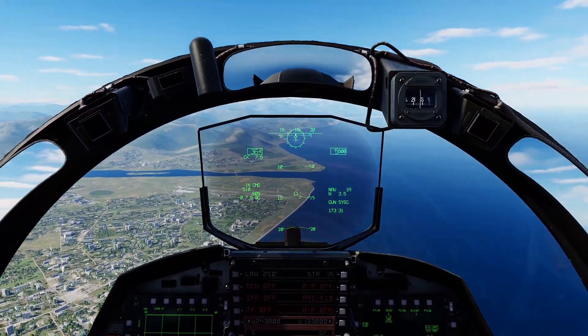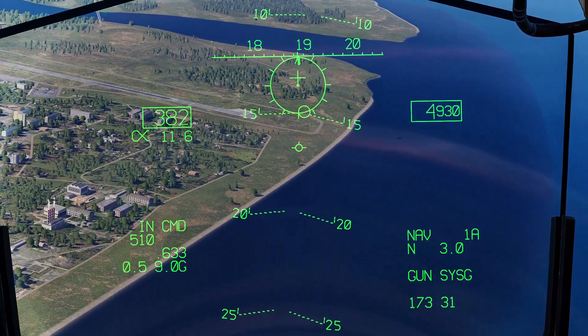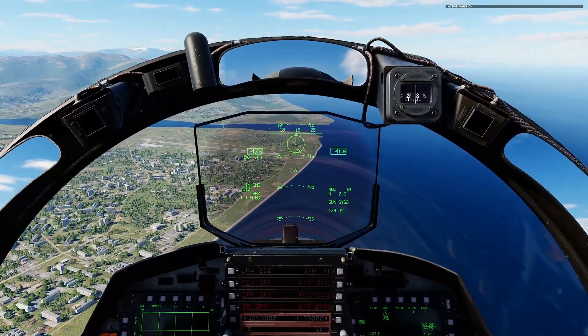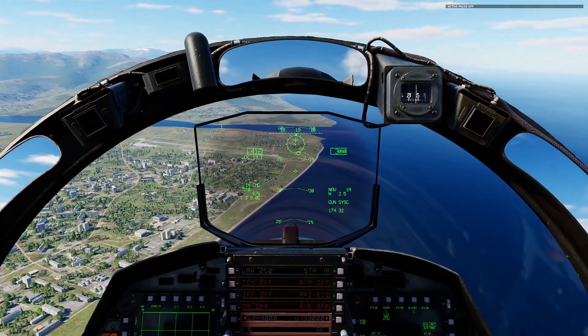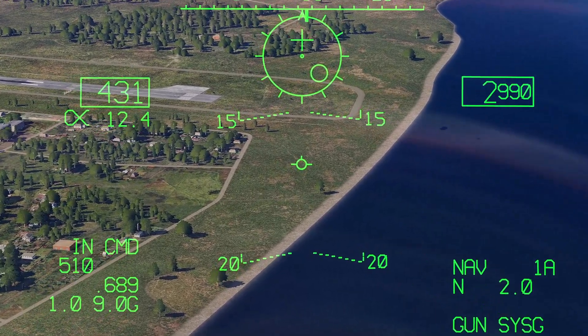Unpause. Find some bad guys, put the PIPA on the bad guys. Speed is up to you — really around 500 knots. Note that the accuracy of the grouping of impacts will be determined very much by your pitch of dive. Generally speaking, the steeper the dive, the tighter the grouping of impacts. We're going to go very shallow here. Find a target, put it on the PIPA.